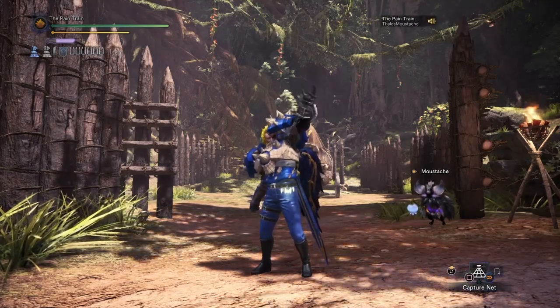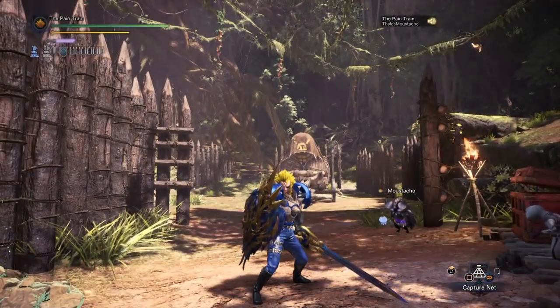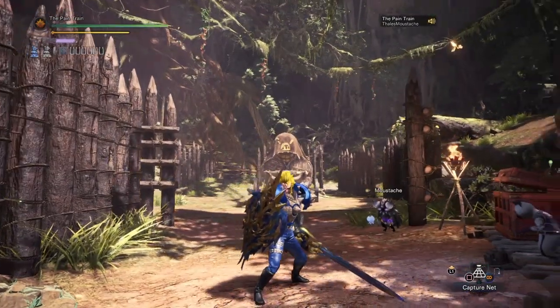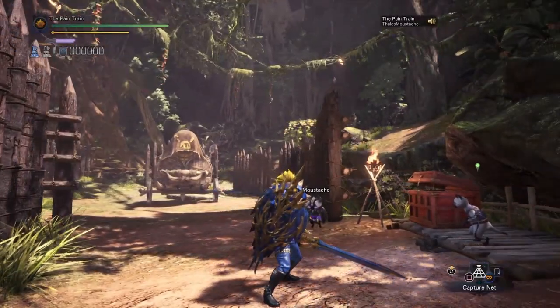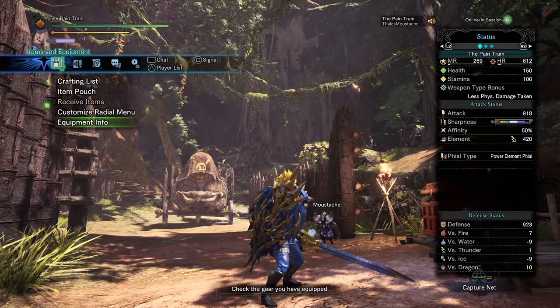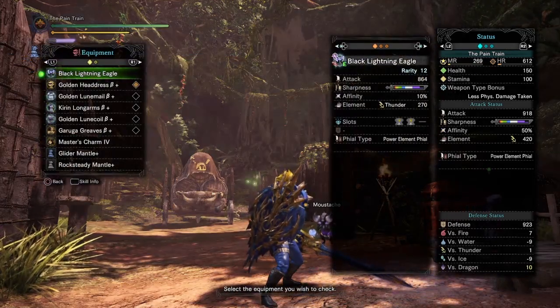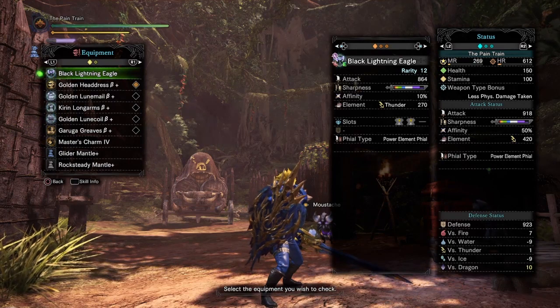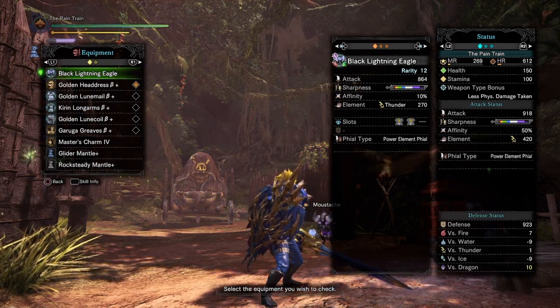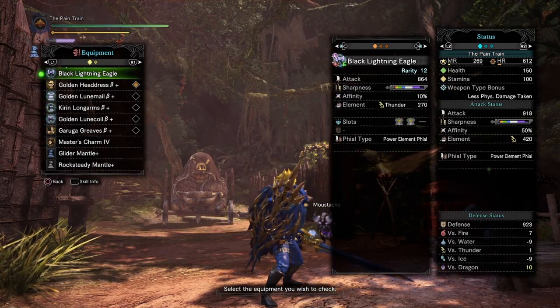For this build we're gonna be using the Black Lightning Eagle, which is a brand new Charge Blade that you can craft using Nargakuga Materials and the brand new Event Ticket. The Black Lightning Eagle comes with a total attack of 864 with a very large chunk of Purple Sharpness, 10% Affinity, and 270 Thunder Element. It also has two level 1 slots and the Power Element phial type.